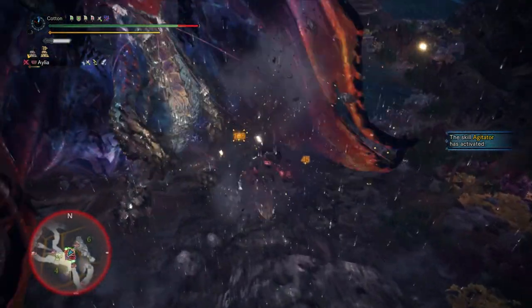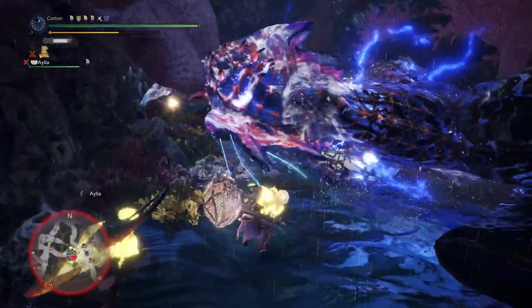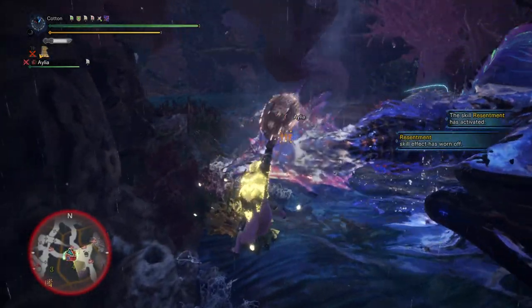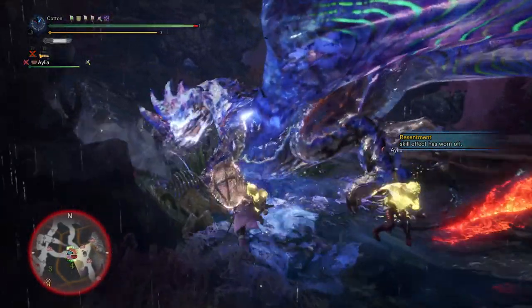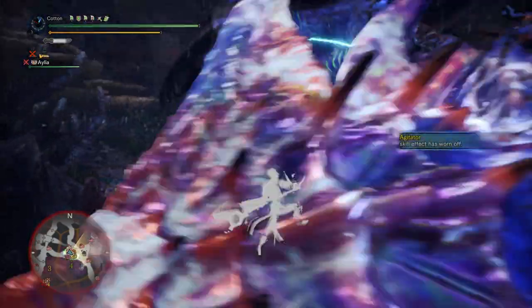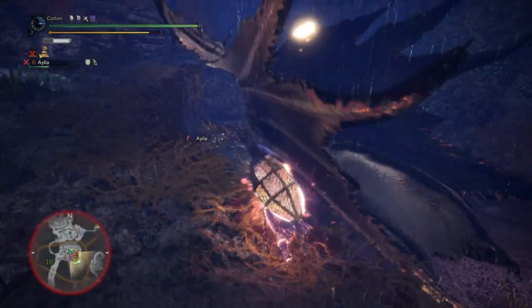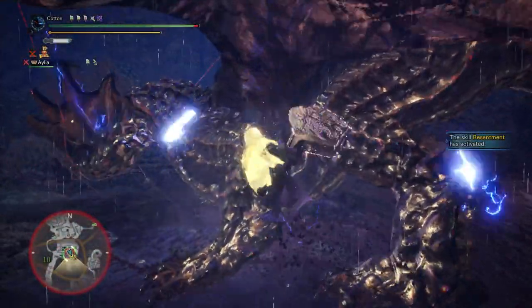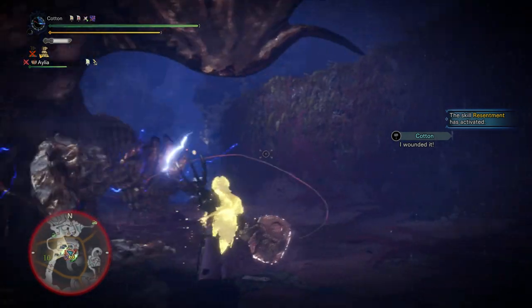Starting off with changes, let's deal with the elephant in the room. Archtempered Neme-El does not have any properly unique, completely new moves. However, she has some neat little tricks, some changes, and some augmentations of her existing moves to change things up a nice amount. The first and arguably most notable change is her fight location — as opposed to normal, she will now start in Area 4, then go to Area 5, then Area 10. Her path is just totally different, much like Archtempered Valhazak. What this does is take a monster that you may be comfortable fighting and stick them in an entirely different environment in order to make you feel uncomfortable with the situation.